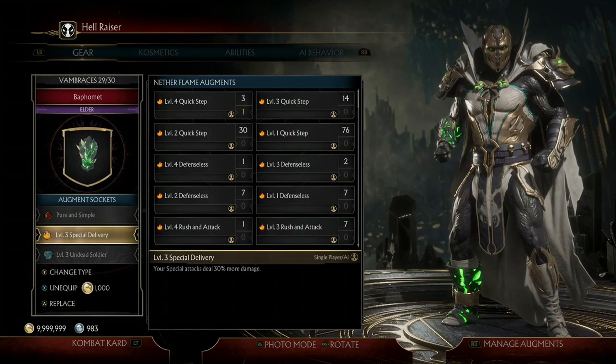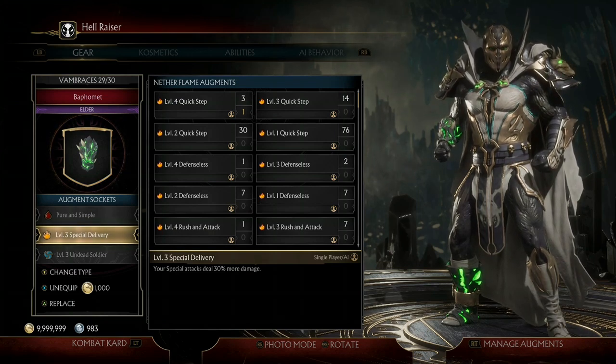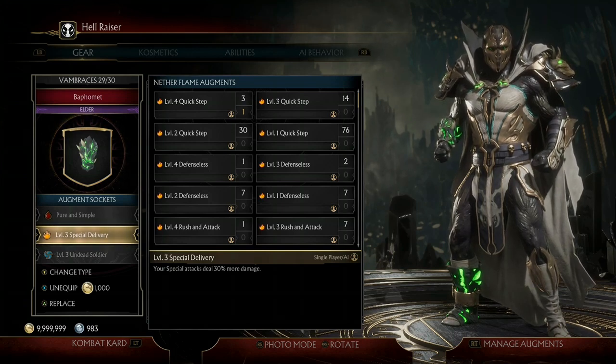Next is level 3 Special Delivery. Your special attacks steal 30% more damage. This is really good because Spawn has some pretty high-level attacks that do quite a bit of damage, so having an extra 30% added to them is very helpful.